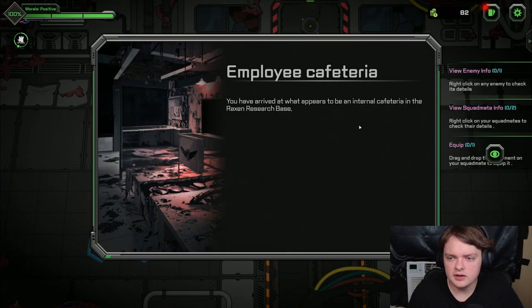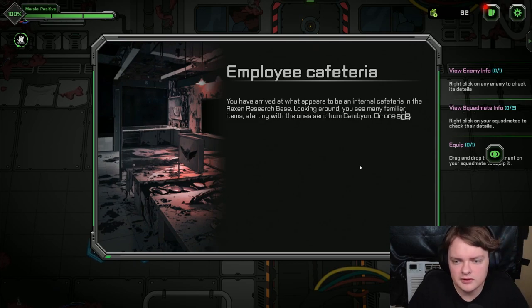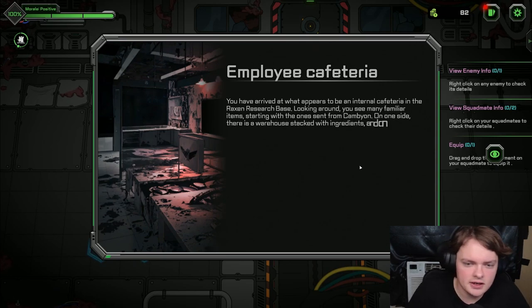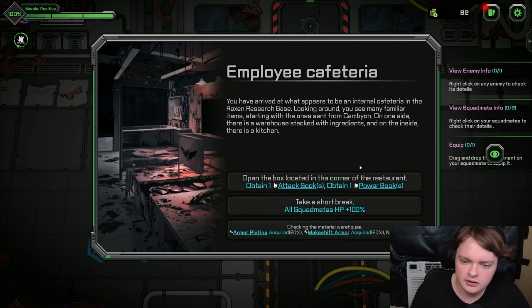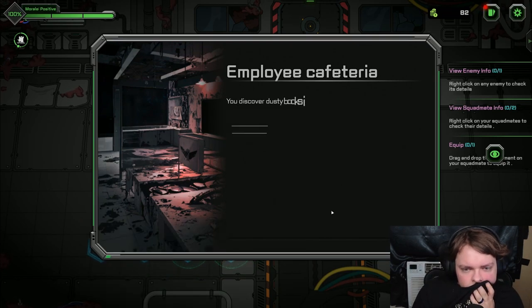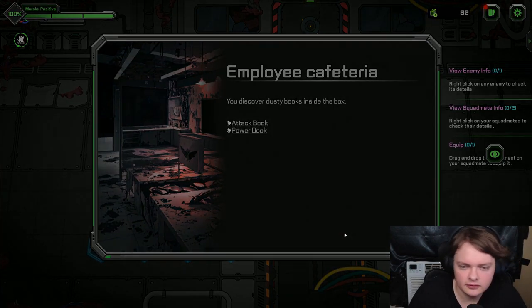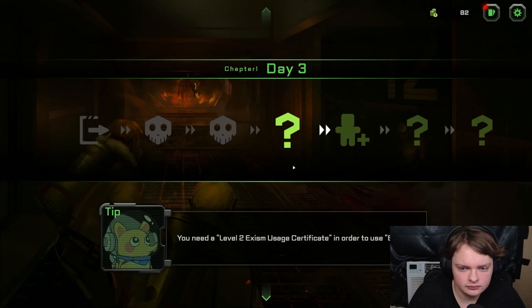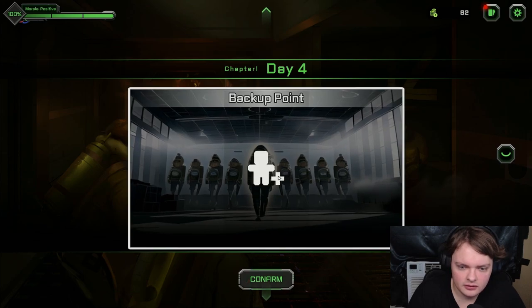What appears to be an initial cafeteria — which is your base. Looking around you see many familiar items. On one side there is a warehouse stacked with ingredients, and on the inside there is a kitchen. You discover dusty books inside the box. Chapter one, day three. More people.